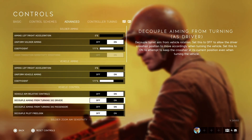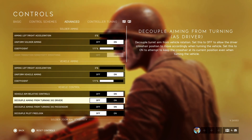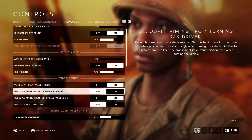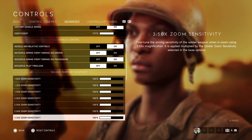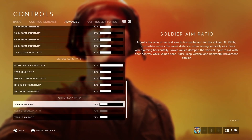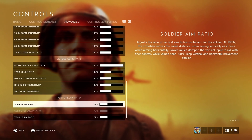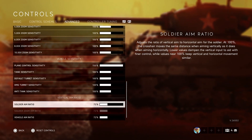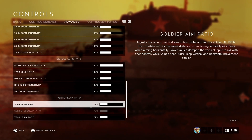For vehicles, also use the 177 coefficient. Vehicle aim relative controls I set to 'decoupled.' Aim from turning as driver I keep off. For vehicle sensitivity values, I keep one at 100 and the other at 150. Soldier aim ratio I set to 72 on both axes — it adjusts the ratio of vertical to horizontal aim.